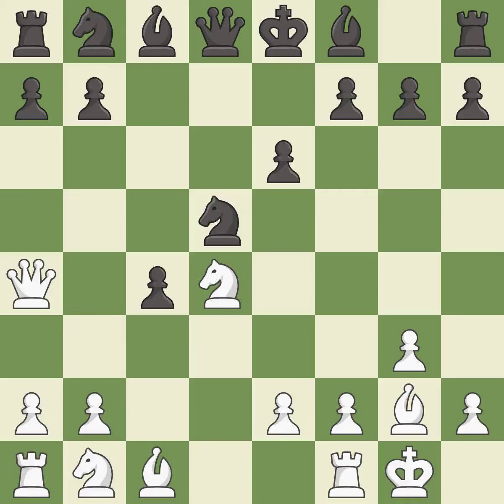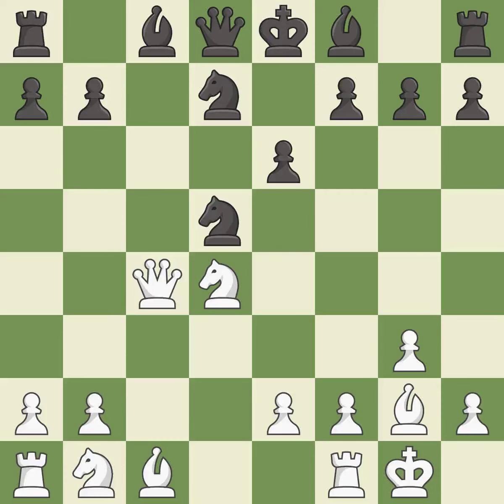This forks multiple pieces — it is excellent. This blocks the check from an opposing queen — it is good. That was a free pawn — it is best. This protects the attacking knight — it is excellent.